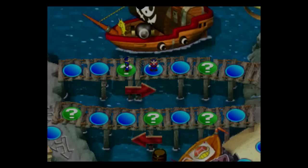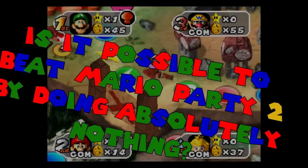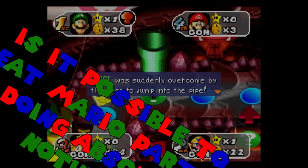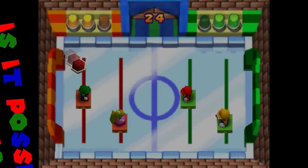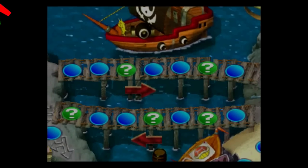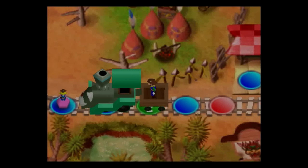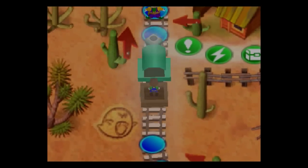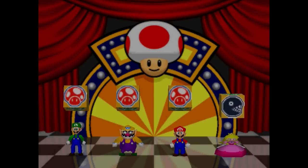Today we find out if you can ride pure RNG to victory by discovering the following: is it possible to beat Mario Party 2 by doing absolutely nothing? The first and most obvious rule is that we can't do anything during minigames. Once the minigame starts, we cannot press any buttons on the controller for the duration of the minigame.